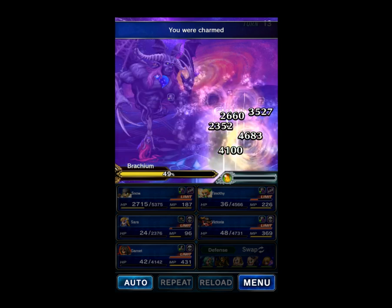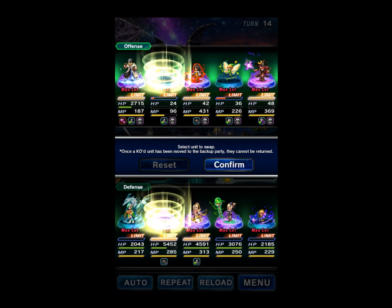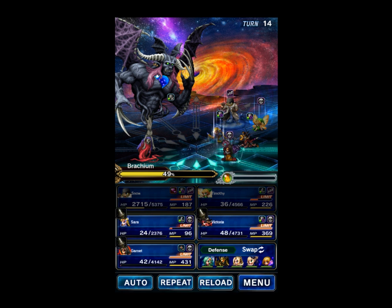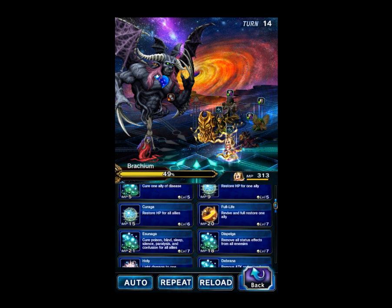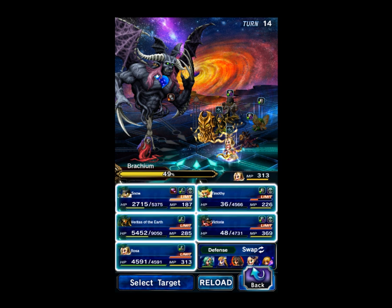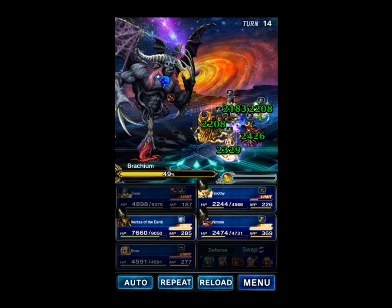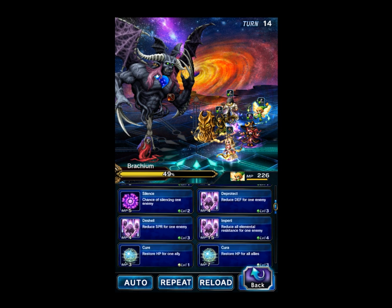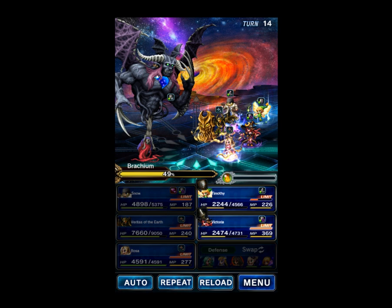Here comes all the threshold stuff — alright, not a problem. Let's get him back. The boss does AoEs on odd turns — even turns were okay. I should have hit Timothy too — whoops, whatever. So we're going to have the Isunaga and heal. So we're going to Incinerating Crest with Veritas of the Earth. We don't need to Imperil Fire anymore because the boss has a permanent Fire imperil, so we're just going to Guard Timothy. And Victoria is going to continue dealing damage.